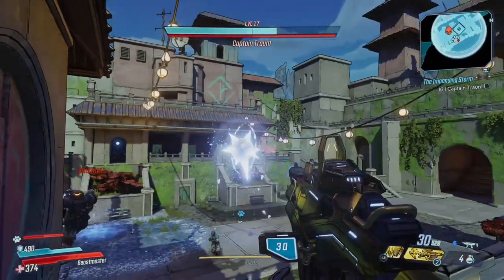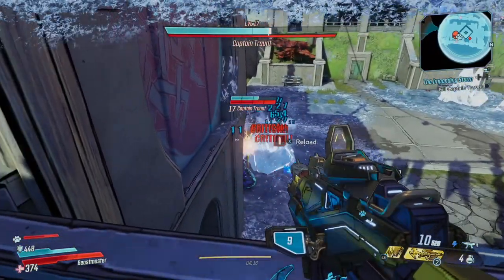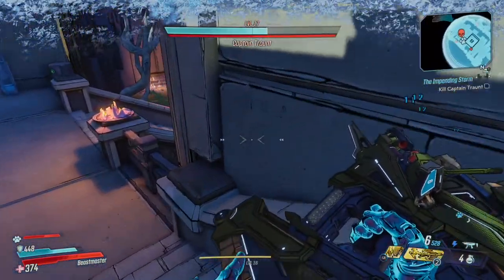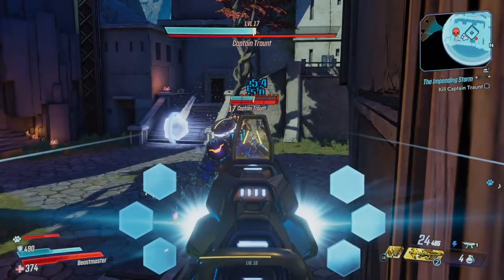When you can, you can shoot the orbs or ignore them and just focus as much as you can on taking down his shield first. Use a shock weapon — it will help. If you have shock grenades, that also helps a lot.